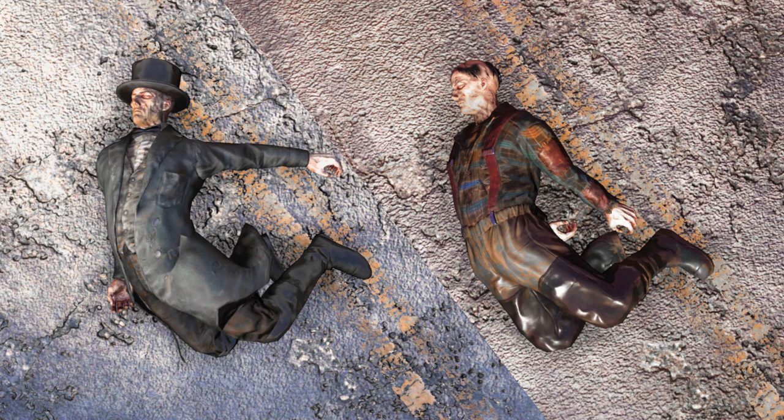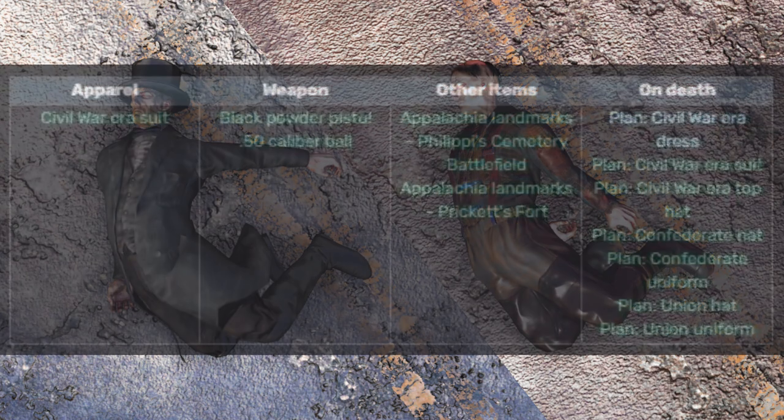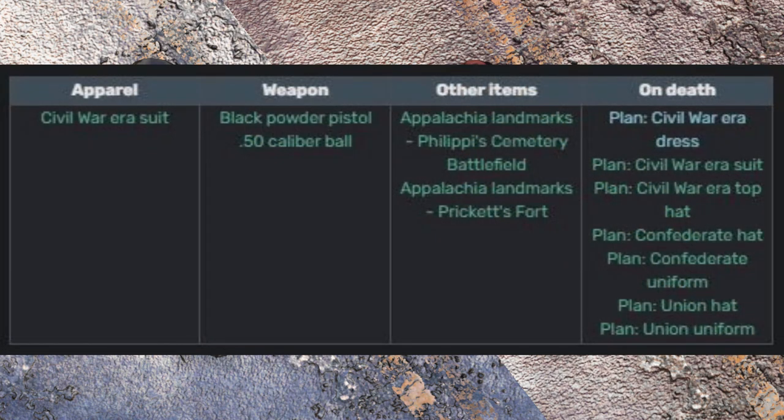The way we find these plans is we look for the bodies of the two Civil War re-enactors. There are two types of Civil War re-enactor corpses. One wears a fisherman's outfit, carries a holotape, and never has any plans. The other one wears a Civil War era suit and top hat, carries a holotape, and does have plans. Now there are seven plans and he could be carrying either one or two, or sometimes none of them.